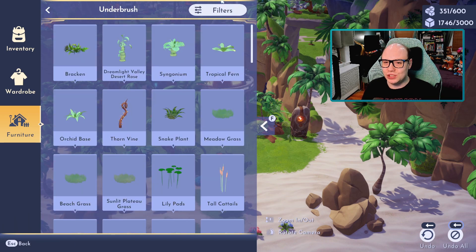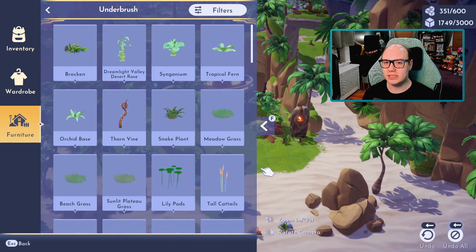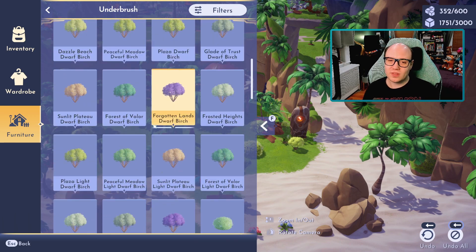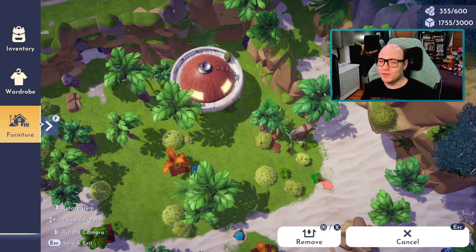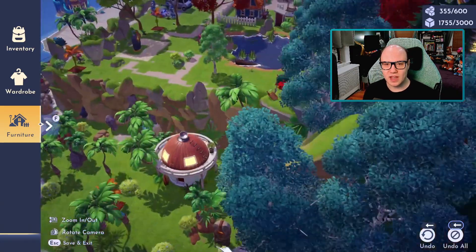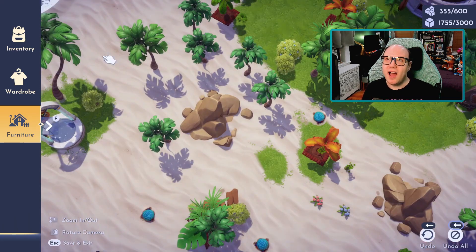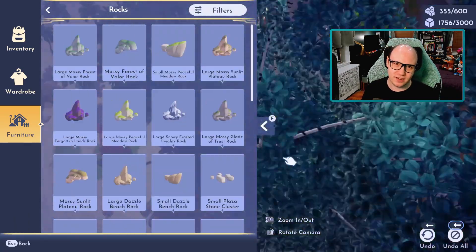Something I really wanted to do for making this little area on Dazzle Beach for both Stitch and Woody was that I wanted them to look as if they were meant for this area. I'm really happy with it because I think their houses do look like they belong here. I just love Stitch — ohana means family and family means nobody gets left behind. I'm a huge fan of Lilo and Stitch.